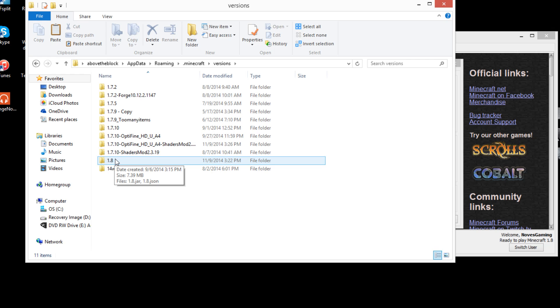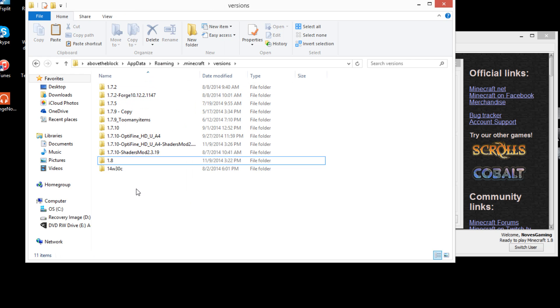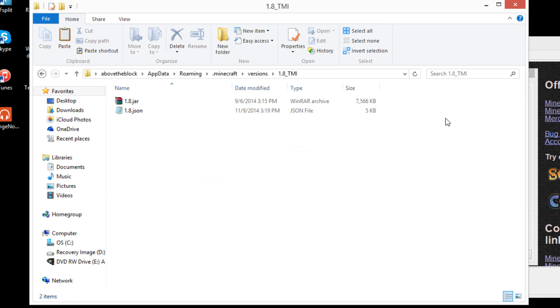You have two options: you can make a duplicate file and delete it later if you don't want it, or you can just work directly with the 1.8 folder. For the sake of this video, we're going to make a separate copy. Right-click, go to Copy, then right-click again and go to Paste. You'll now have '1.8 - Copy.' Right-click that, go to Rename, delete everything back to '1.8,' then type underscore TMI. You can name it whatever you like, but underscore TMI is the easiest route.